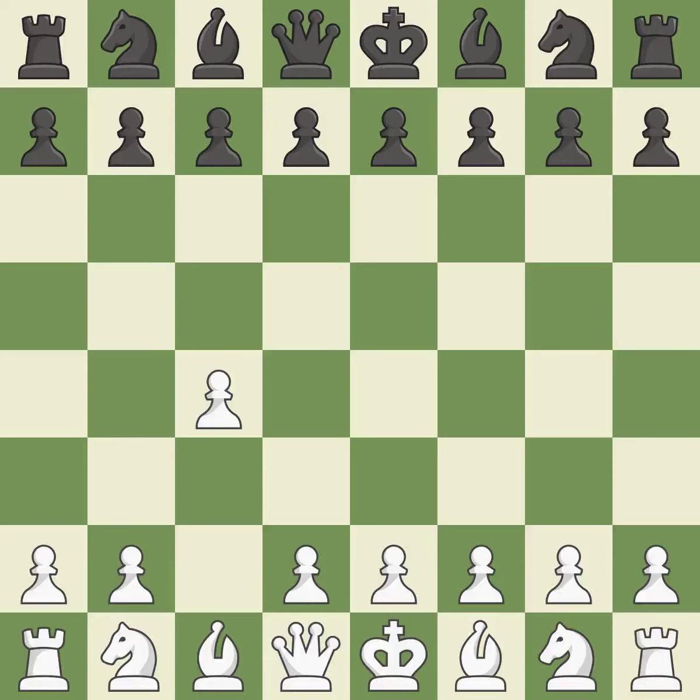In the English opening, white plays c4 to take control of the d5 square without sacrificing a central piece. This is a more patient opening. e5 controls the d4 and f4 squares and allows the queen and dark-squared bishop to develop. The battle for the e4 square is launched by nc3, attacking the d5 position.